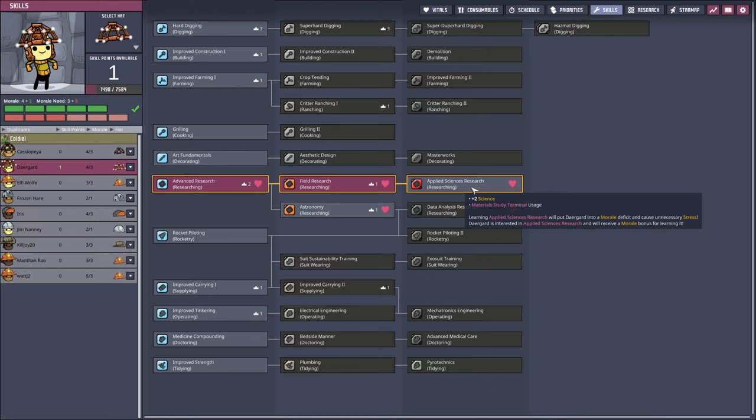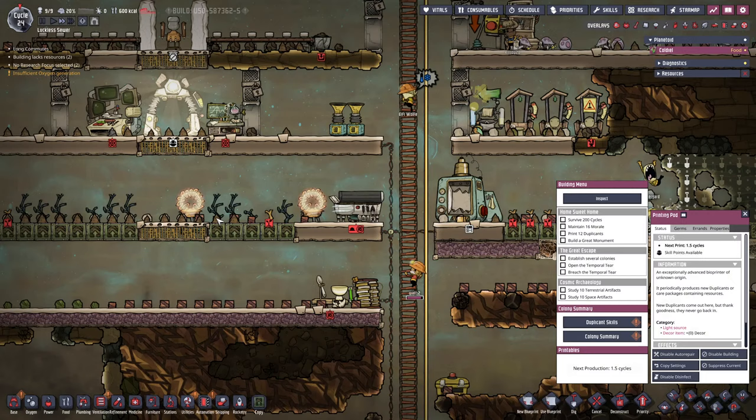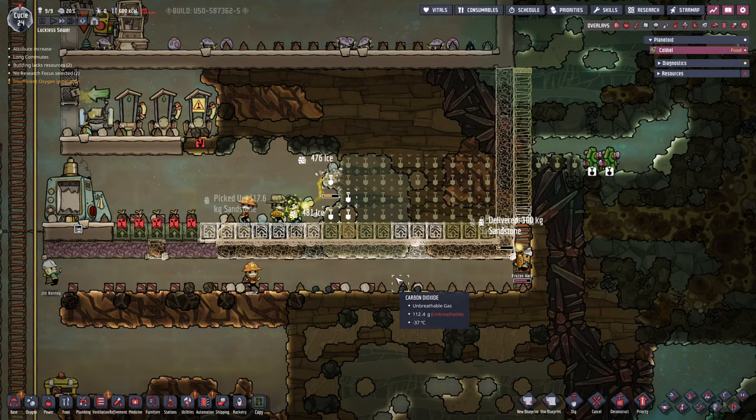We have duplicate skills. We have Deerguard right here. But if we give Deerguard another skill in sciences, his morale is not going to be too happy. So we're going to leave him alone. I was hoping for building or digging a little bit faster — that would be helpful right this second. But it should be okay.